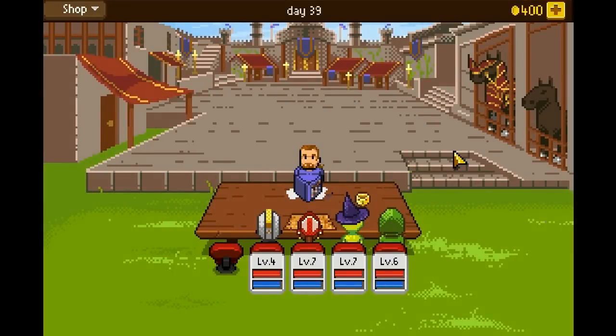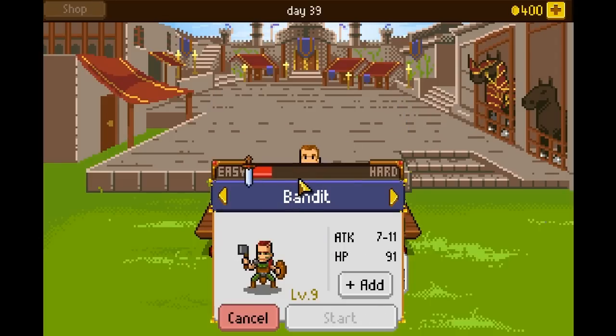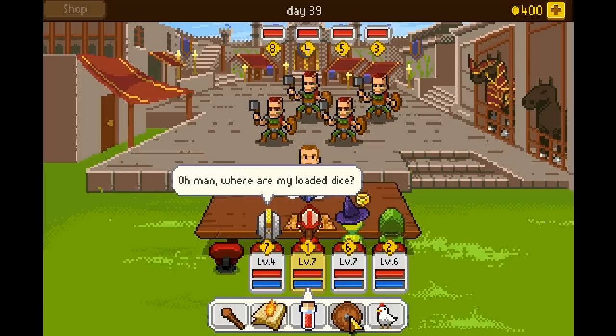Welcome back to Knights of Pen and Paper episode five. Last time we brought in the paladin at level one, fought three bandits and did pretty well. Looking at the quest, we need to kill one more, but this time we're going to try and fight four of these guys. The paladin was level one before and now he's level four, so let's add one more and jump right in to get him leveled up.